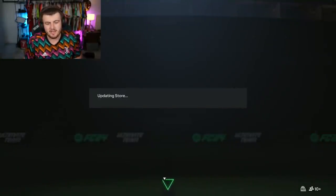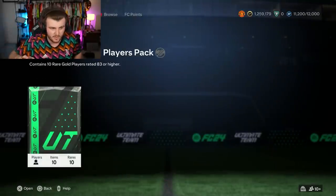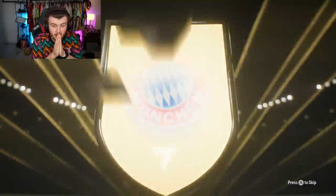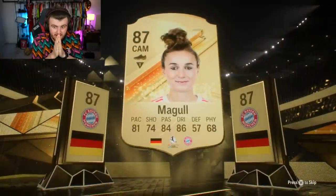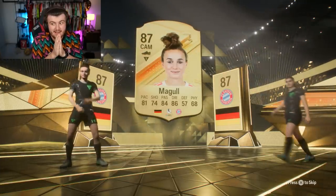Let me get my 83 times 10 and see if it's better. I also opened some objective packs earlier and I'll show you them in this video - we had some insane luck in those. 83 times 10, here we go. Musiala would be class. It's not Musiala - but that might be a double though. It is a double - who have we got?